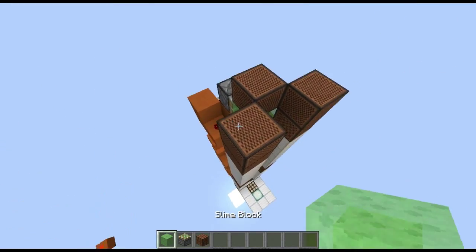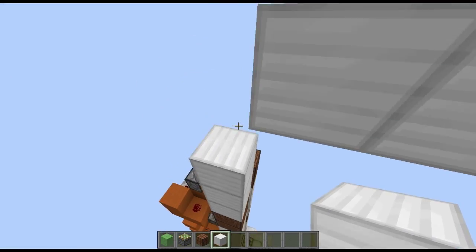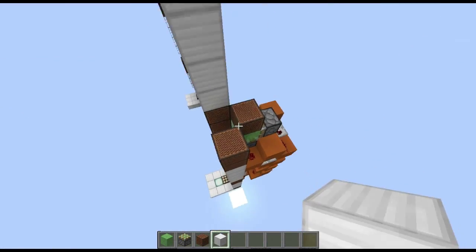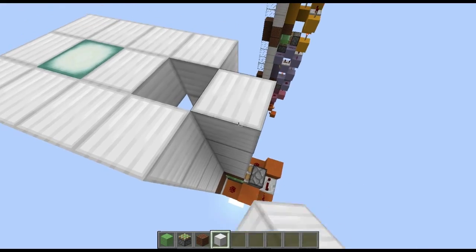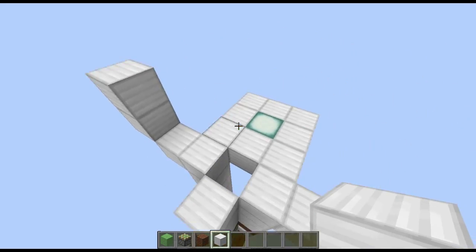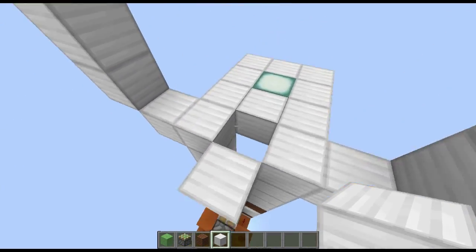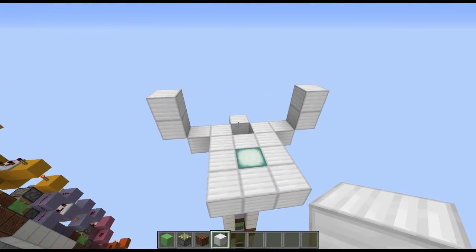Now what you want to do with the top is go up five blocks as normal — four, five. Then connect your platform off of it. Go five up again, five up again. Then come out on both sides like this and go up two blocks on both sides. And that is basically your ground floor. Now we can move on to the redstone.